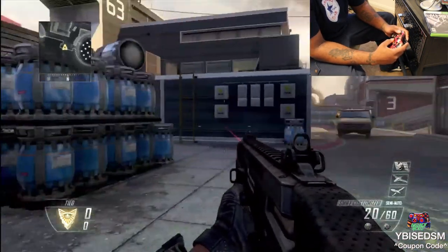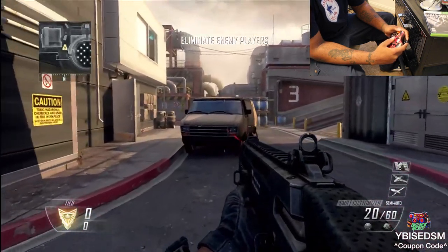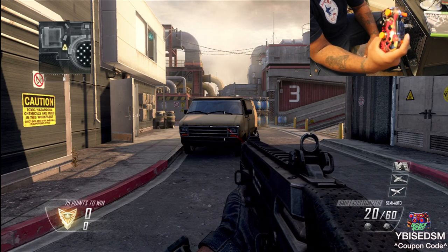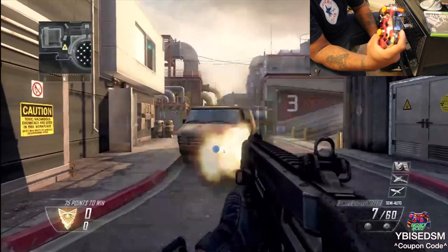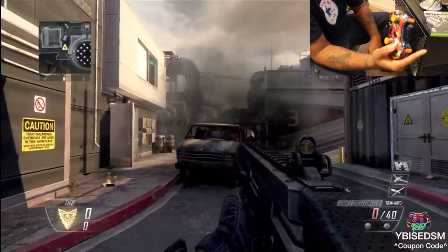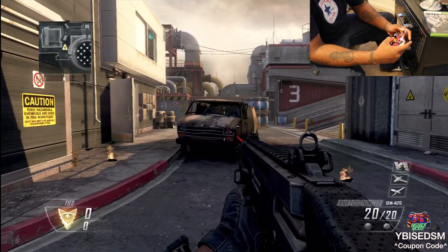First thing I'm going to do is shoot at this car real quick. Notice I'm not aiming, not going to do anything — all I'm going to do is press the RT button. Look at the screen — look at that, fully auto and it's fast reloading! Check this out. Crazy, right?